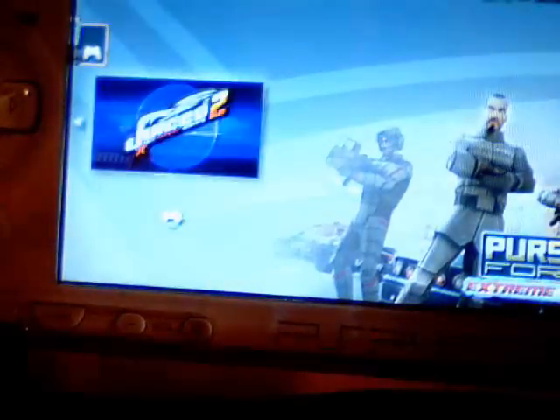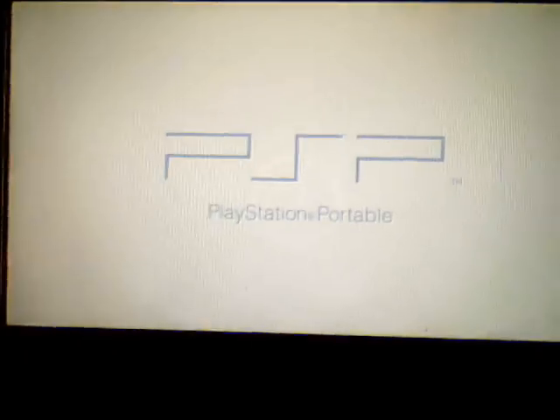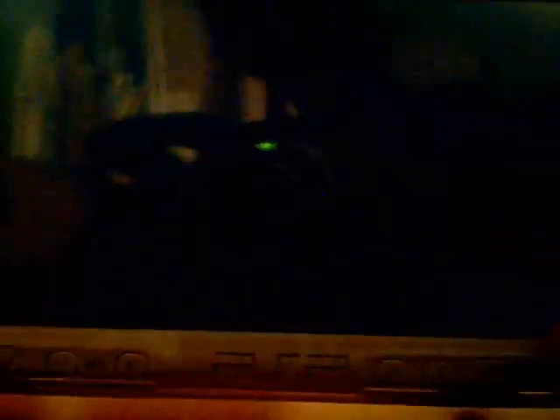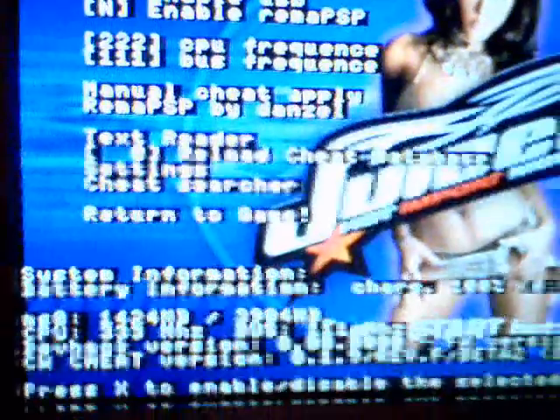Go to your memory stick or your UMD disk, then click on any game. Mine has custom firmware. You just gotta wait. At the start screen, click on Select for three seconds. It should appear on this screen — click on Enable Cheats under Select Cheats, then go to Select Cheats and click on any cheats you like.